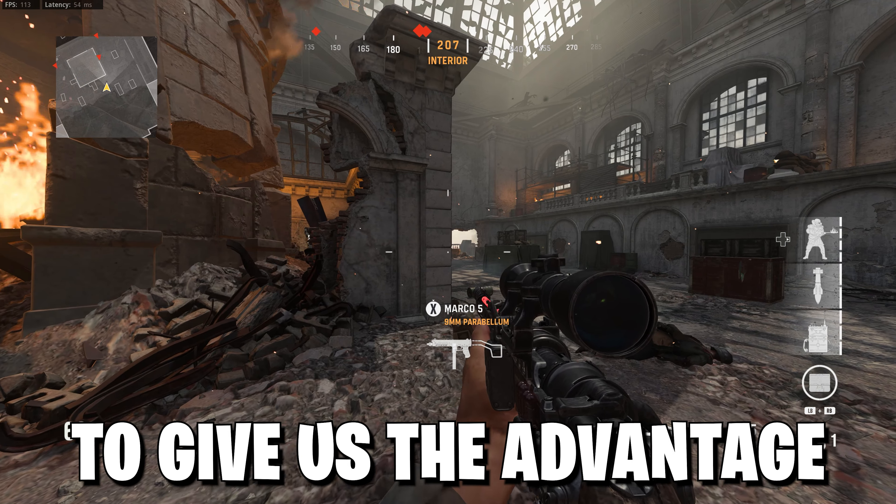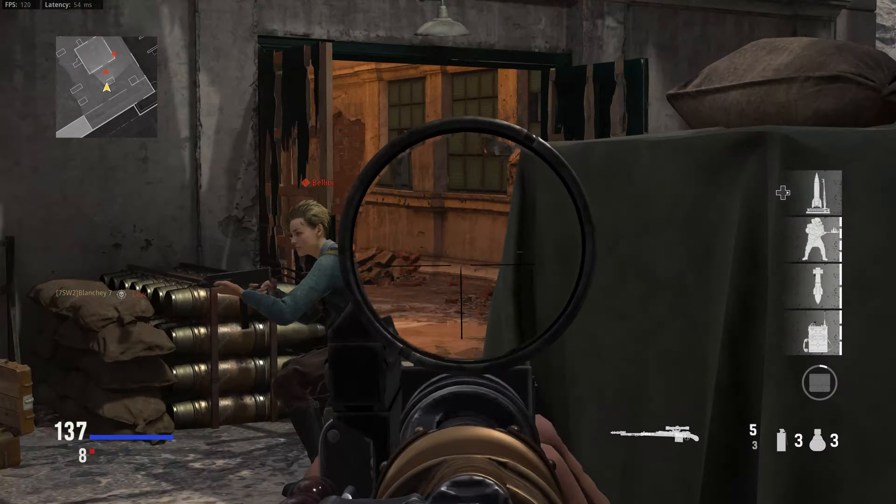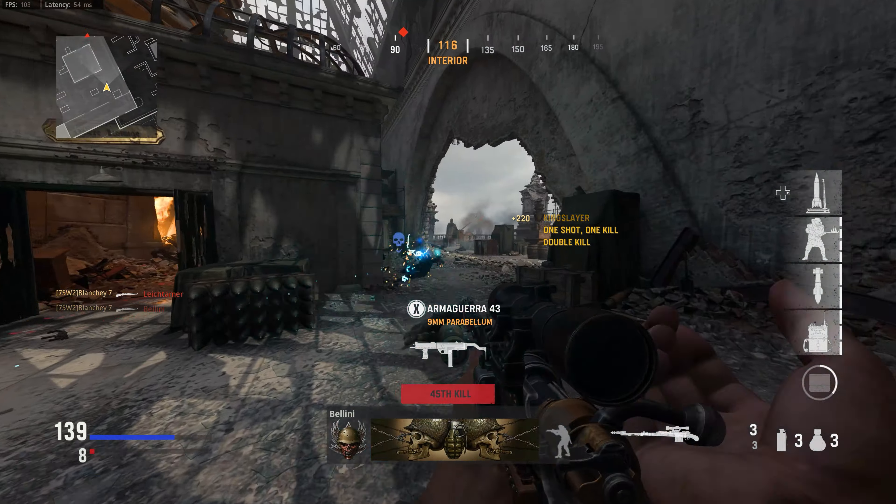As the aim-down-sight speed is already very slow in this game, we want to maximize everything else to give us the advantage. Another part of centering is actually having the center of your screen already on the enemy before you even start aiming. As you can see, I'm already centering where the enemy is before I aim down sights — this means there's very little adjustment needed to make these shots. This technique is great for when you get into multiple gunfights in quick succession. You will get better at centering over time; it's just one of those things you have to practice. That is a perfect example of how powerful centering can be when chaining multiple kills together.